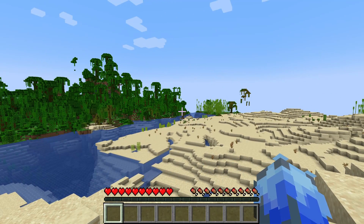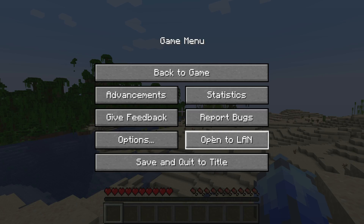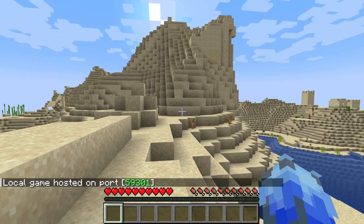If you don't currently have cheats enabled, don't worry. You can pause the game by pressing Escape, then click on Open to LAN and click Allow Cheats On. Press Start LAN World and they'll then be enabled.